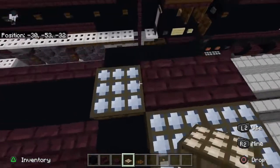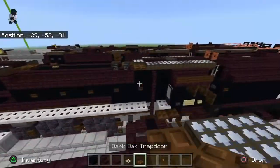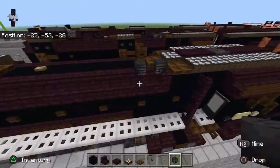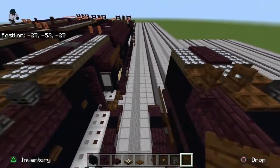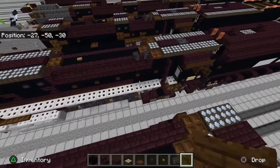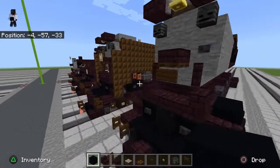Daylight sensors go here. Then fold the nether brick stairs on the end like this. Get out your wither skeleton skull and place them like that. This is what you should have — we're starting to get some more of the frame going. Now let's go ahead and get out the running boards — this white stuff here.